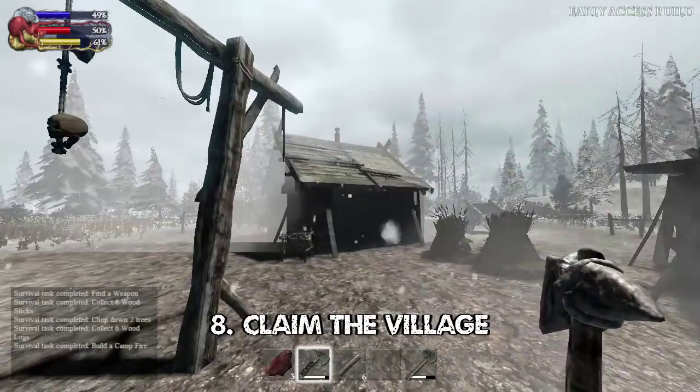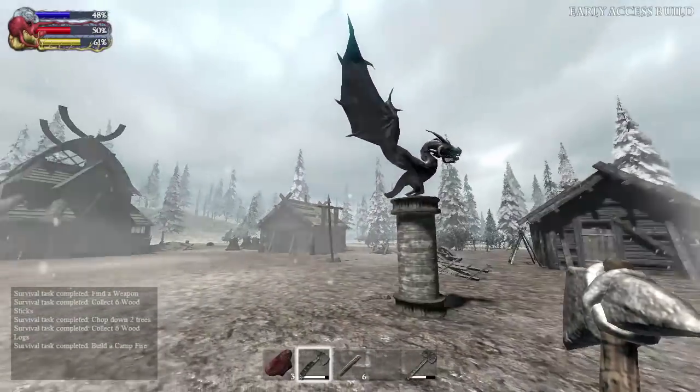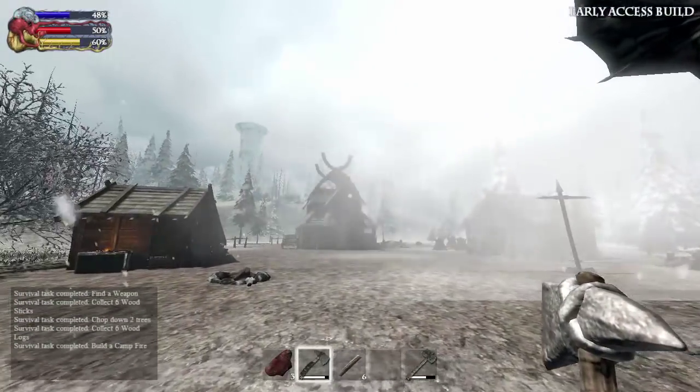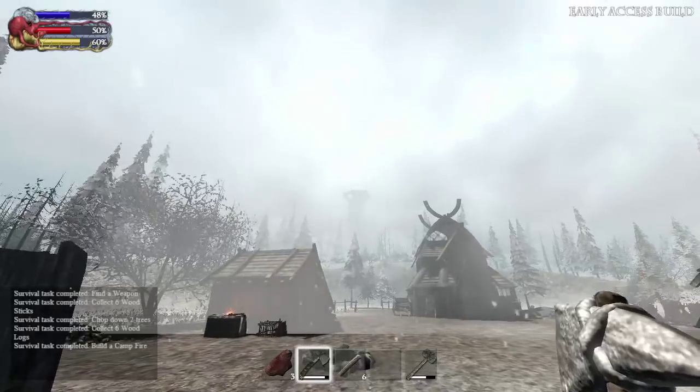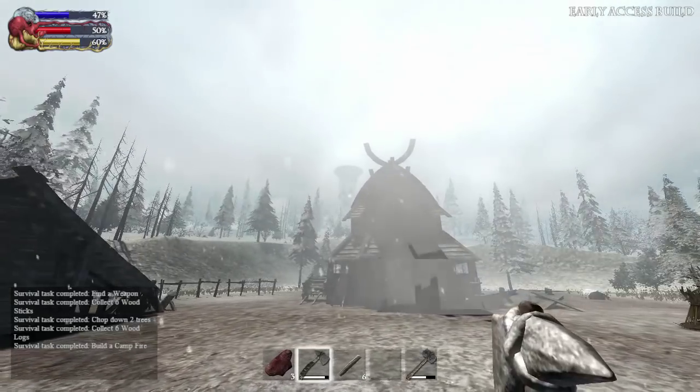Tip 8: Find the abandoned village and make it your base. The village will furnish you with lots of items, and if you survive long enough, those items respawn. To find the village, keep a lookout for the Dragon's Tower on the horizon — it's not too far from there, somewhere between that and the beach that you spawn on.